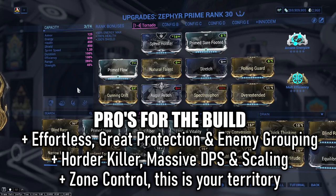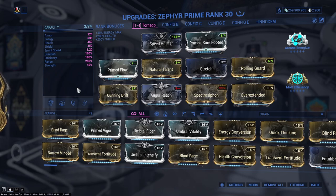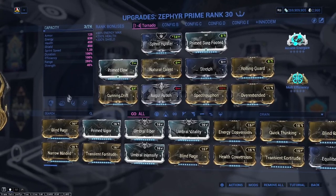You can also pair this with Zenurik focus school — personally you might as well, since none of the other schools are particularly needed in this kit. Any energy over time, switching to your operator, or a free cast every 60 seconds — either way, energy return is basically what you're looking for. Then it comes back to range.